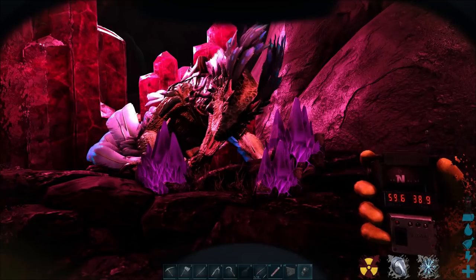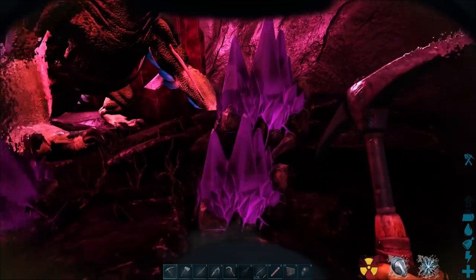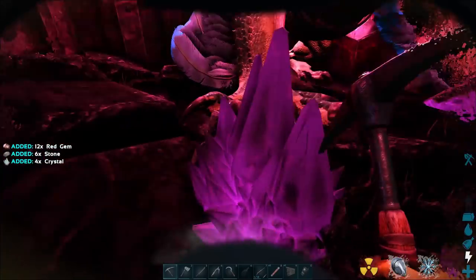So how do you actually deal with that? Well of course you're going to need a hazard suit. These gems at 59 latitude, 39 longitude are about as easy as it comes to find, and it's just a simple matter of mining them, provided you have a hazard suit.